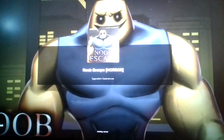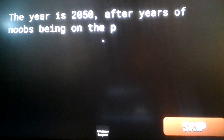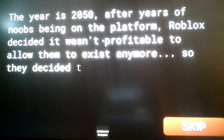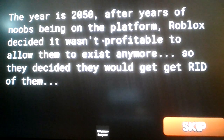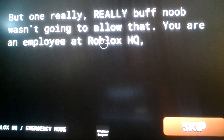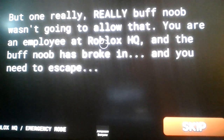This actually takes place inside the actual Roblox HQ. Very spooky — emergency mode. It's year 25, that's the years of noobs being on the platform. Roblox decided it wasn't profitable to allow them to exist anymore, so they decided they would get rid of them. But one really, really buff noob wasn't going to allow that. You are an employee at Roblox HQ, and the buff noob has broke in. You need to escape.